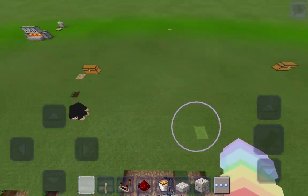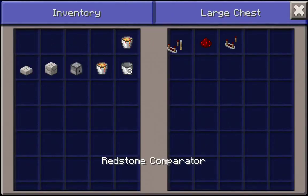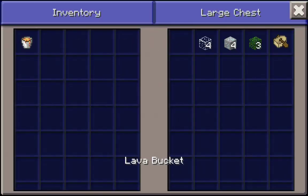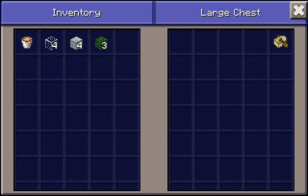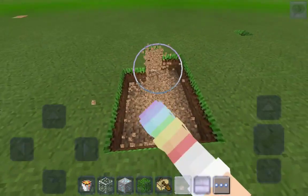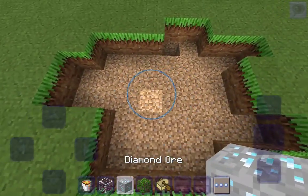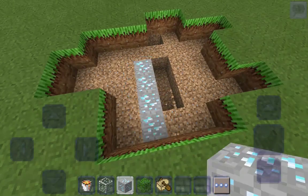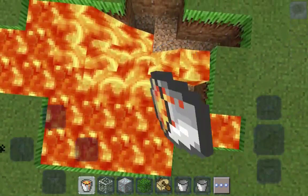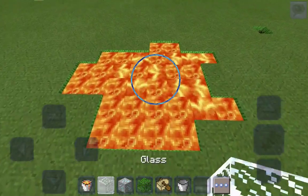Now let's move on to the next one. We have here some lava, some glass, some diamonds, some oak, and a birch boat. We're going to make a cute little lava pool - it can be as big as you want. There we go, that should be good enough. I'm going to hide some diamonds in here - there we go - and now we're going to fill this place up with lava and you'll see how cool it looks at the end.